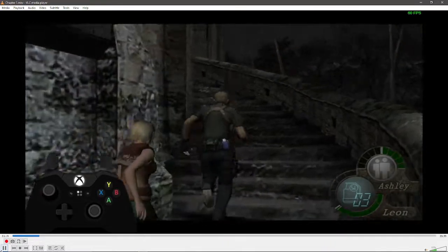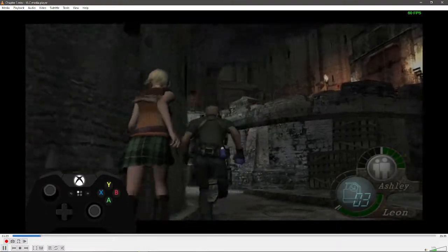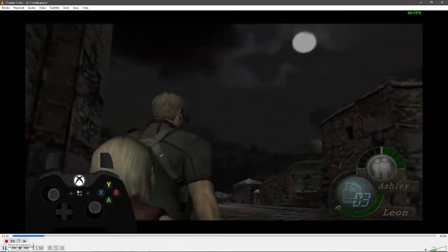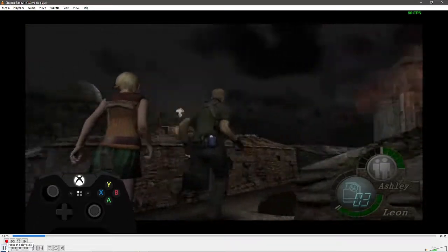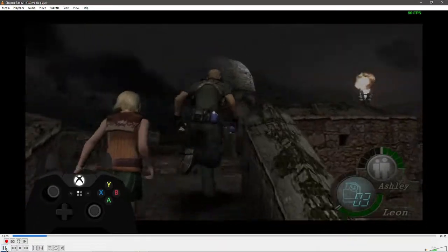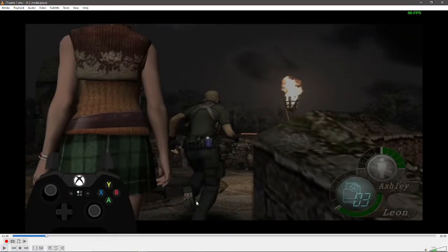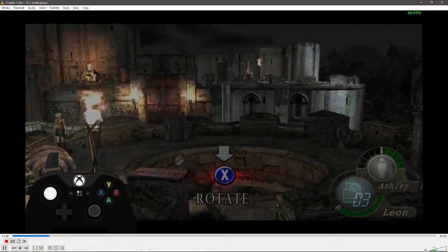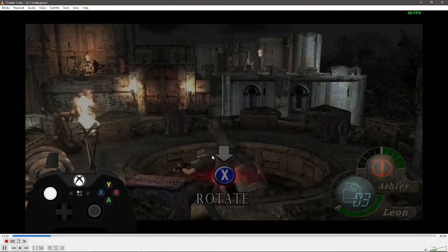We have to shoot this guy so he's not an issue later. This cutscene skip coming up — you want to skip it as quickly as possible. Then wait in the middle of these stairs, and right when the cannonball explodes, move forward and tell Ashley to wait about right here. She'll get grabbed, but it won't matter. There's a guy running up from that little hut behind us, and we're going to use Ashley to distract him while we crank the cannon up and blow open the door.